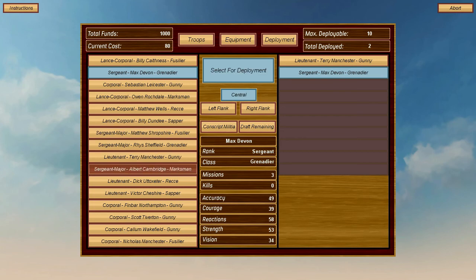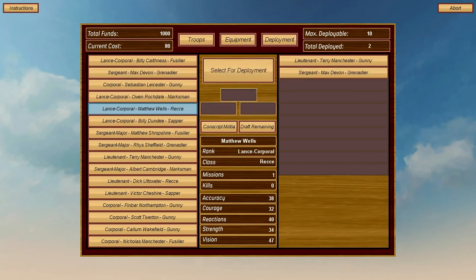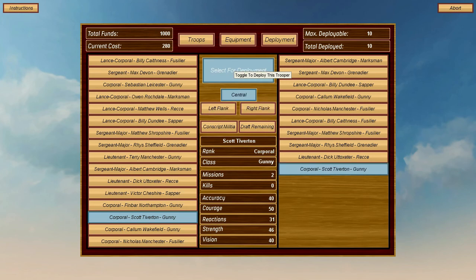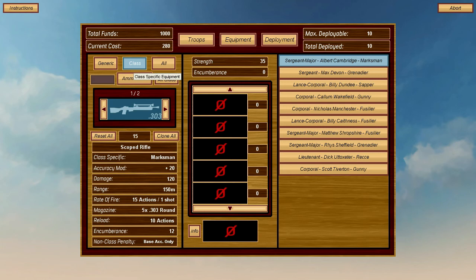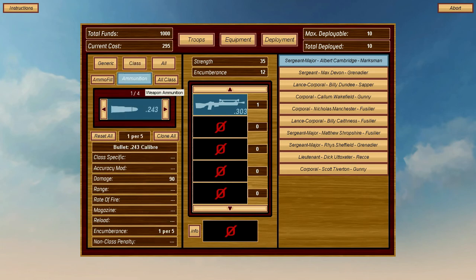I'll do what you said — highlight the people and select them for deployment. Strength will determine how many weapons and things they can carry. Click on the top one in your team — Sergeant Major Albert Cambridge — then click on equipment and you can choose a weapon. Click on the actual picture, and then if you click 'class' at the top it will show you the kind of weapons they normally use. I'll just assign their defaults. Put in ammunition underneath — some ammo for that as well.